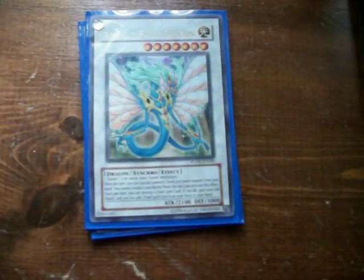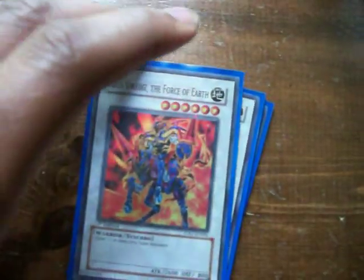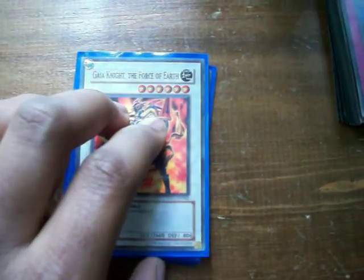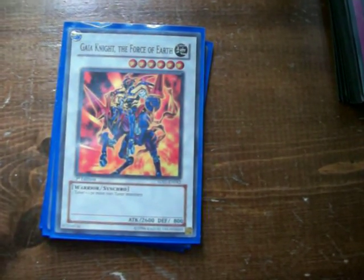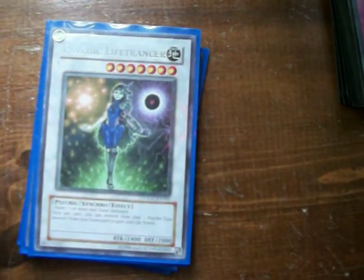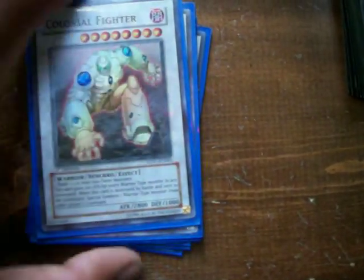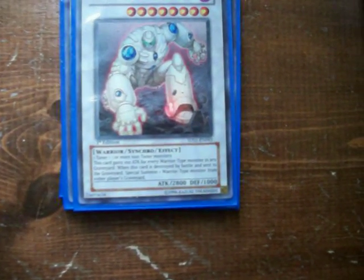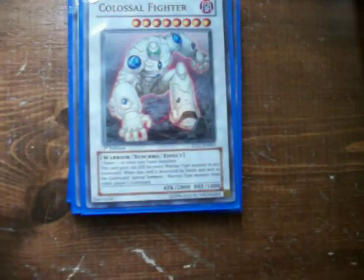But with Ancient Fairy Dragon you can actually special summon a card — you have to skip your battle phase, but you can special summon and just use that to swarm the field. Goyo Guardian — I have Iron Chain Dragon as a proxy because I'd prefer to run Goyo. Colossal Fighter is a giant that's hard to take down, and you can special summon warriors from opponents' graveyards, so you can grab something like an Exiled Force.